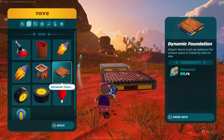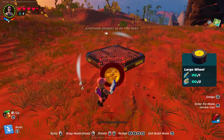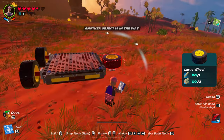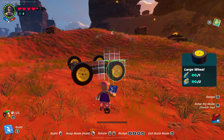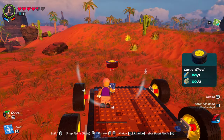Now we've got the dynamic foundation. We need to add some wheels to it — you can add large wheels if you want to. Try and space them out as well as you can. This is just a base guide; you can actually customize this a lot more and add loads of extra bits to it.